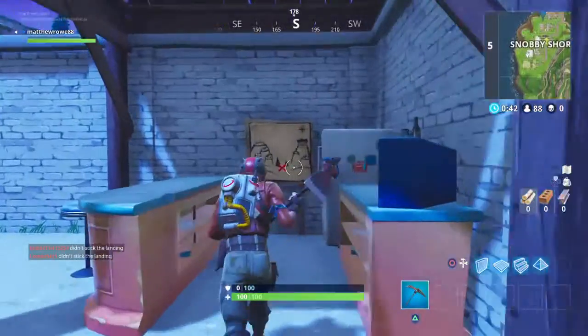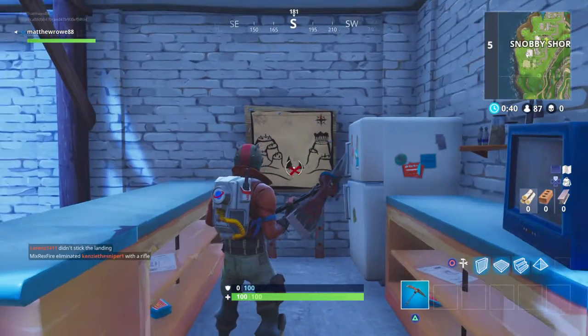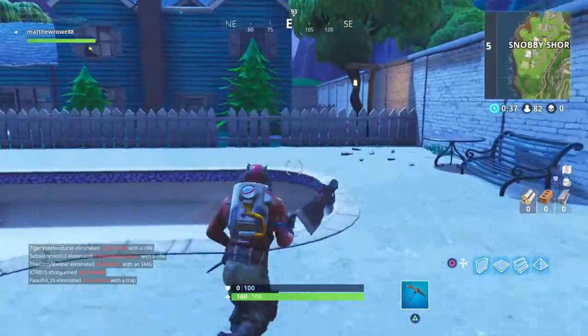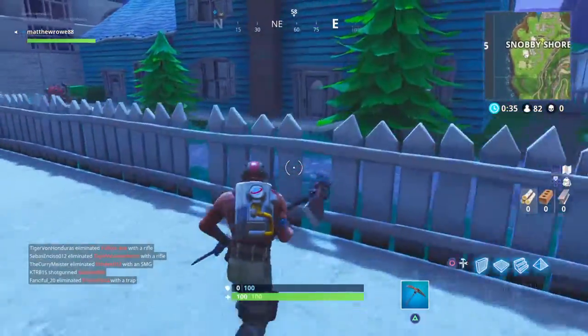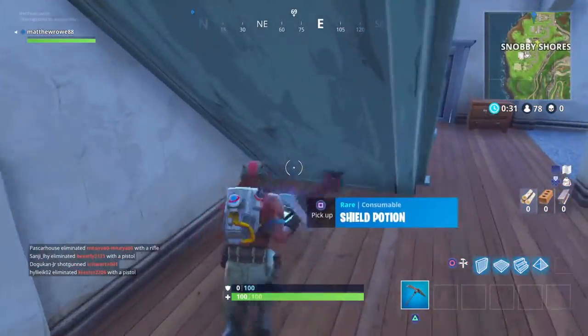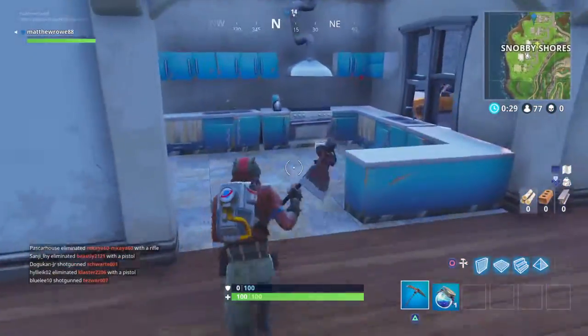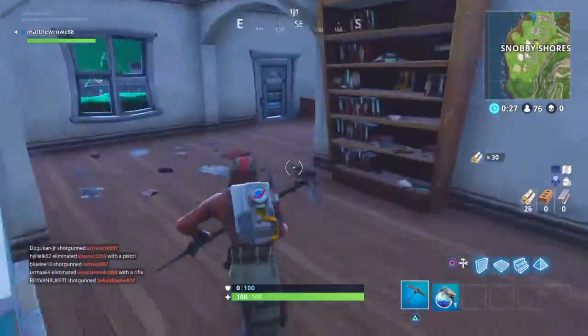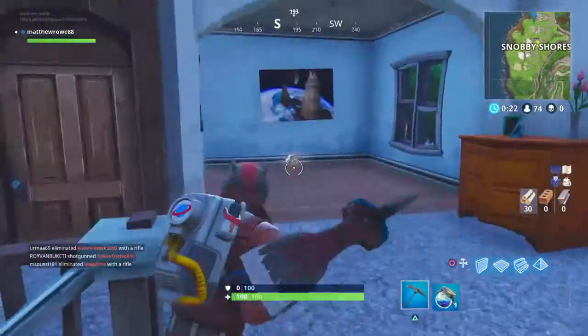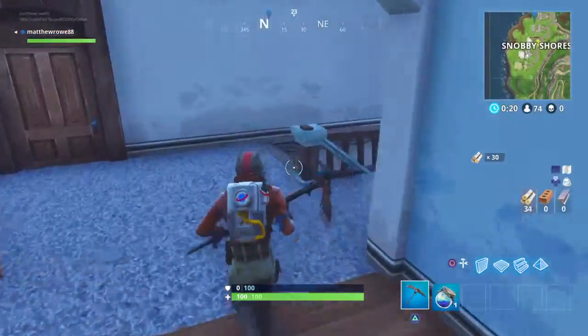As you can see, the map is here and you've got to go to these two trees in between the two hills. I've had someone land next to me so he'll probably kill me in a second. I'll quickly grab a gun — there's all the guns now.